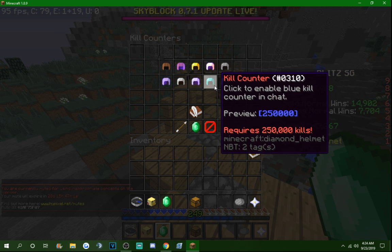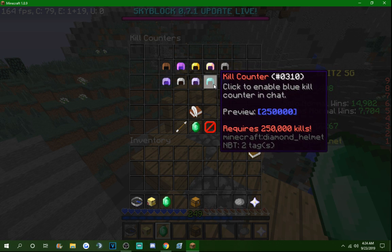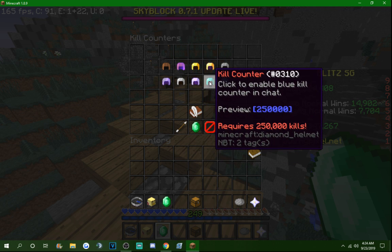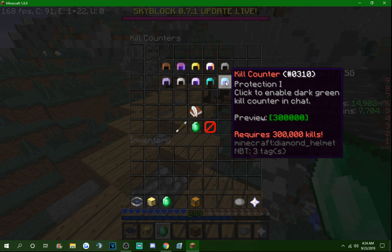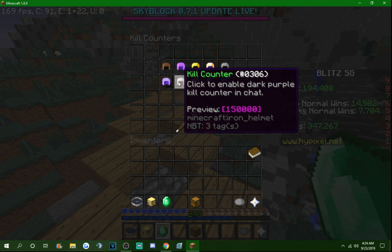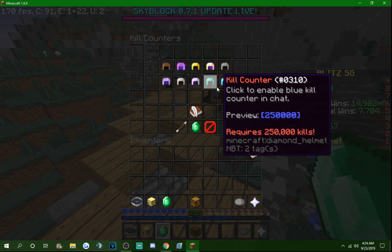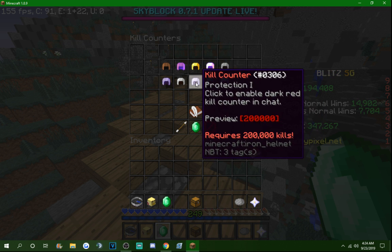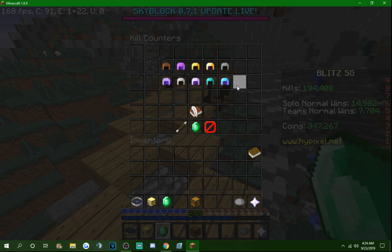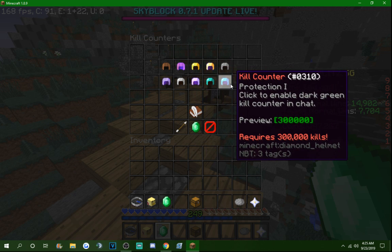Then comes bolded blue — or dark blue, actually I think this is just basic blue. I disagree with this one and the dark purple ordering because the higher you go up, the darker it should get. I feel like 150,000 should be blue and 200,000 should be dark green — or blue should swap with dark purple. I don't strongly mind, it's just a thought. I'm probably the only person that's ever going to hit this anyway. But I really like both of these — they're crisp, they fit with bold.